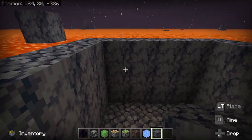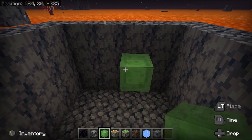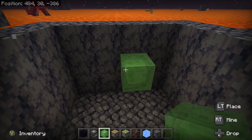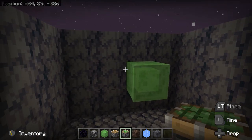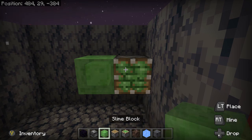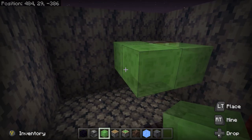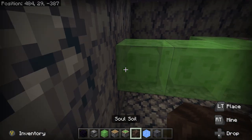Now that we have our opening, let's go ahead and place a slime block here, one block below the lava. And place a sticky piston next to it. Then a row of slime blocks in front of it. And some soul soil in front of that.